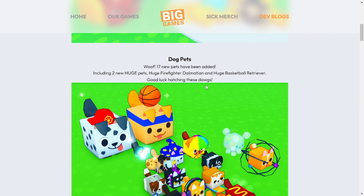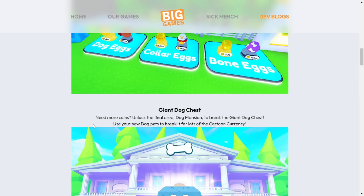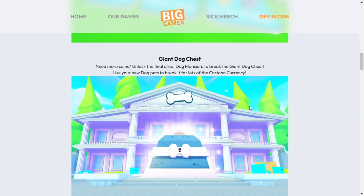Good luck hatching these dogs. There are three new eggs with their golden variants. The final dog egg has a chance of hatching the Huge Firefighter Dalmatian, and in hardcore mode this egg has a chance of hatching a Huge Basketball Retriever. Unlock the final area, dog mansion, which costs 100 billion coins. Use your dog pets to break the giant dog chest for lots of cartoon currency.